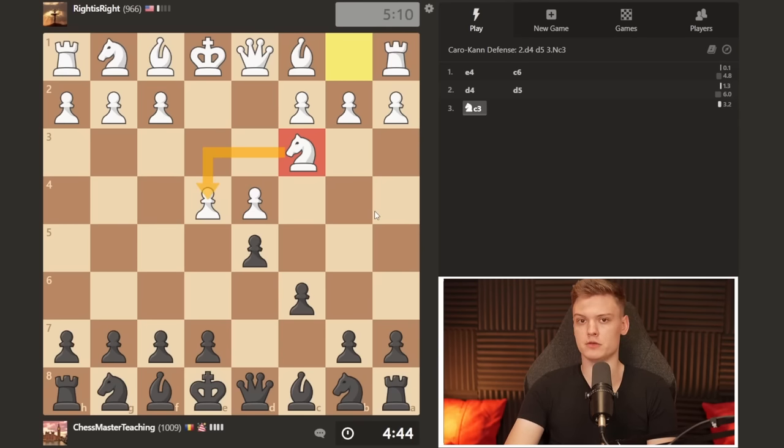I want you to not get confused — if they start with knight e2, that's pretty much going to be the same thing. You just take and we transpose. So knight c3: it's already important to go d4 first and then knight f6. Because a lot of people make the mistake of playing knight f6 immediately, which allows e5 and then your knight does not have a good square.